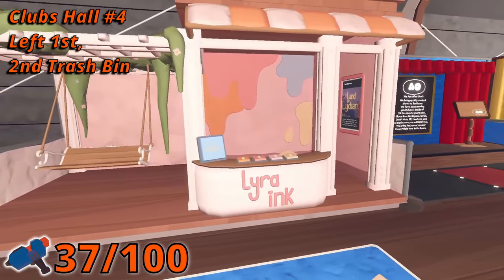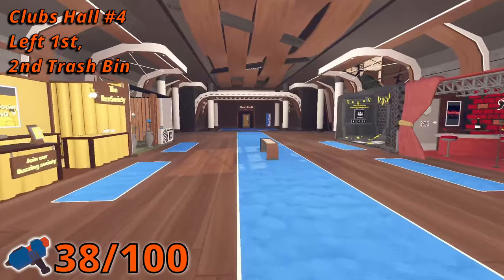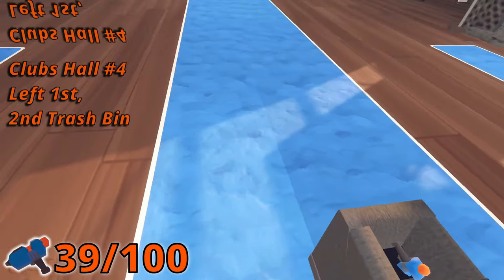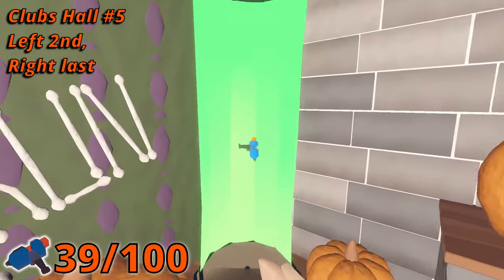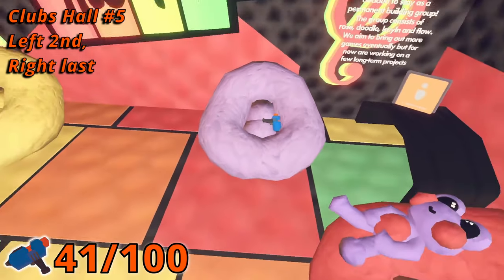In room four, Maker Pin number eight is in the first booth on the left behind a counter. And number nine is inside the trash bin beside the second bench in the middle of the hall. In room five, in the second booth on the left, there's a Maker Pin in the beacon. And in the last booth on the right side, there is one on the bean bag.